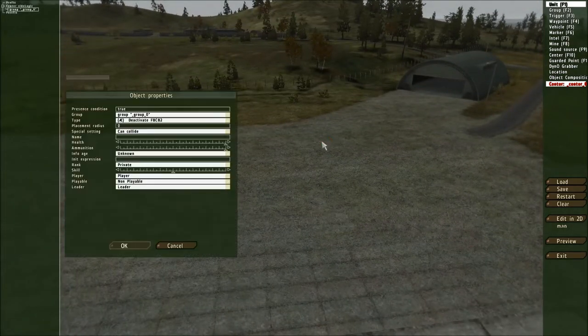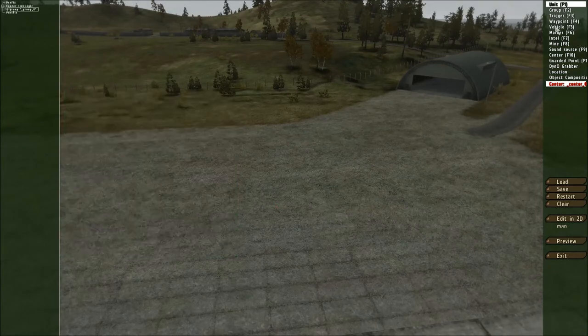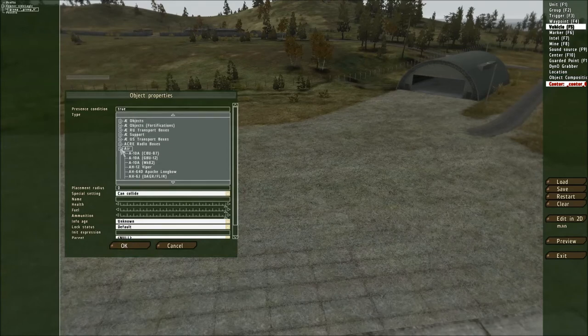Funny enough, most of the objects aren't in Unit as you might usually expect — they're actually in Vehicle. So if you go into Vehicle, you can now see all the objects available to you. I'm also running the ACE and ACRE mods, which is why a few extra things are showing up at the top. For most people it'll just start at Air. What I use most is Objects Fortifications, and within here I've got a number of different options as to what I want.